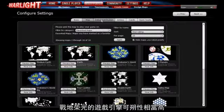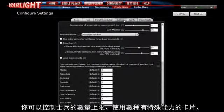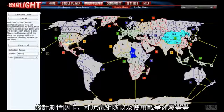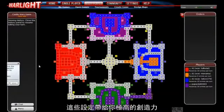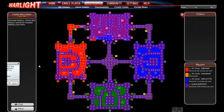Warlight has a very customizable game engine that allows you to control hundreds of different settings when starting a game. You can control how the army mechanics work, introduce any of a dozen different types of cards with variant effects, design custom scenarios, organize teams, use fog of war, and more. This gives you a ton of flexibility, and you can use these settings to create anything from a minor variant to entirely new types of gameplay.